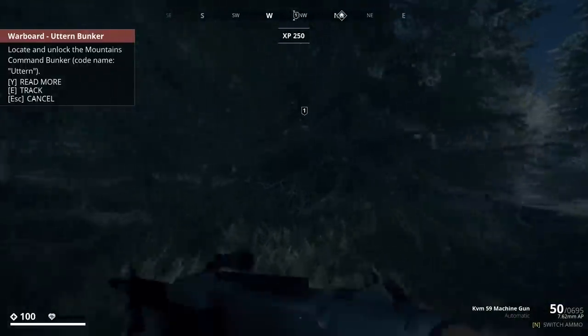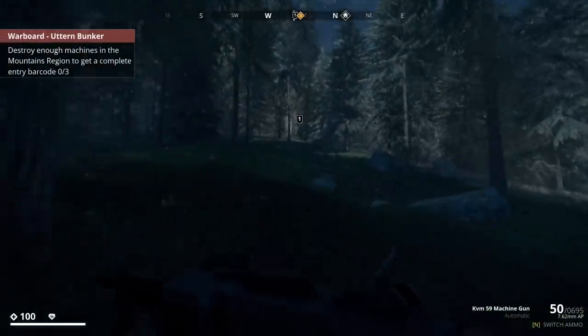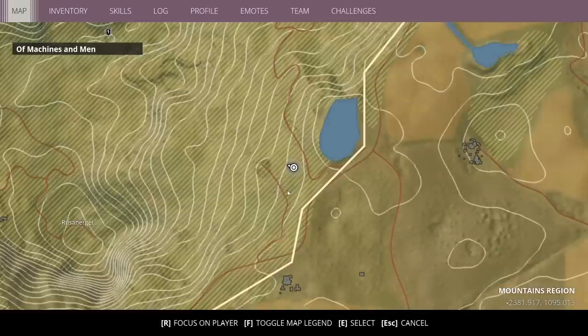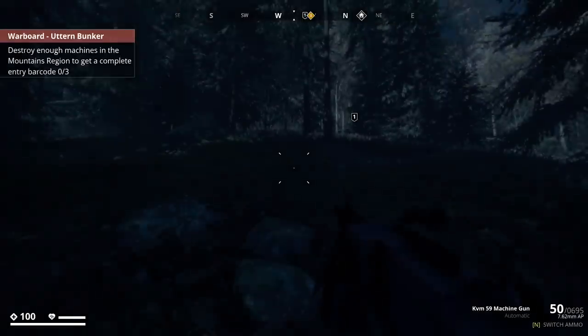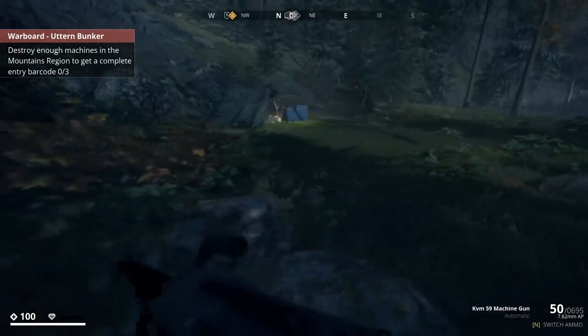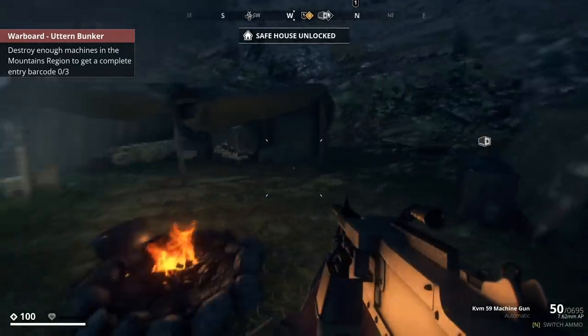Locate and unlock the Mountain's Command Bunker. In order to do this, we've got to destroy enough machines in the Mountain region to get a complete entry barcode, so we have to find different things. I don't know if there's anything up here — there might be — but if there's nothing up here, there's at least probably something down here in Roosterburg or however you say it. We got a little safe house camp here.